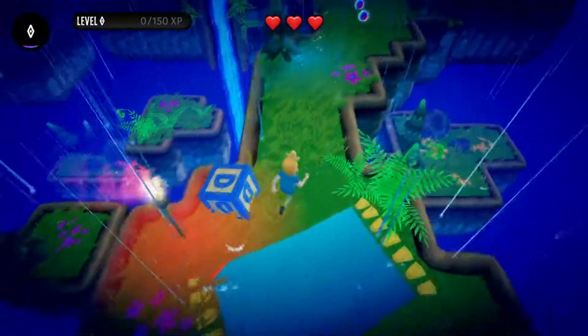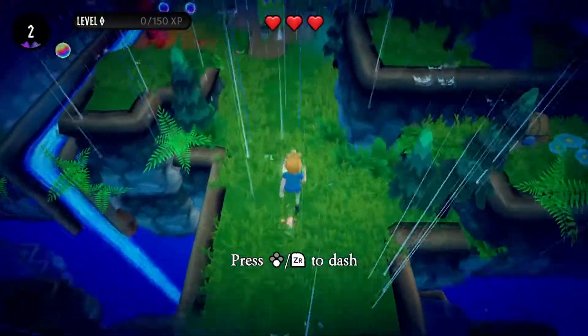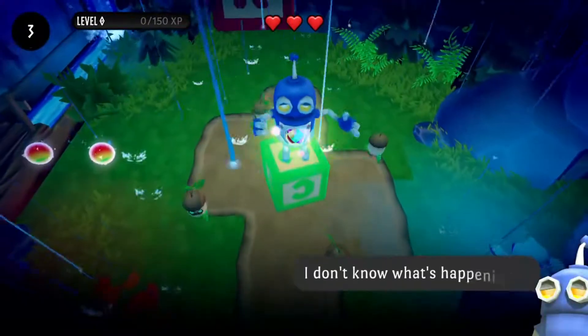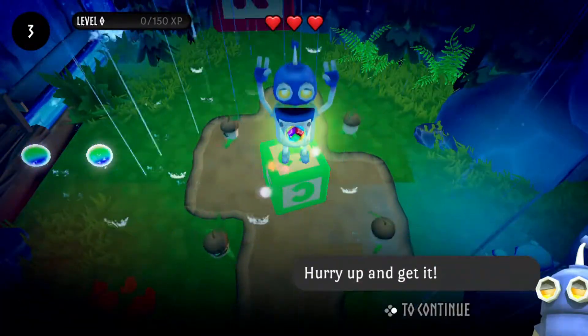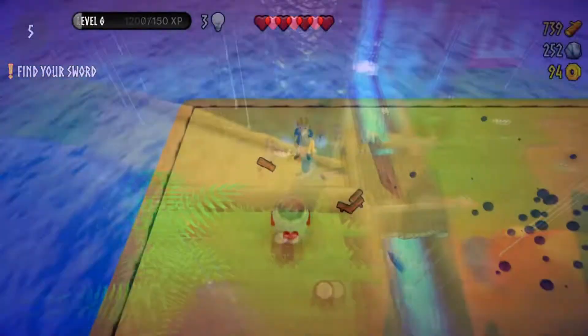Your adventure begins in earnest on the Robot Raft — your headquarters that can be customised over the course of the game — where you can unlock new weapons, upgrade them, and access the world map. The levels start off small with a few hidden areas, before growing considerably larger with even more secrets to find. The game plays, as most isometric action games do, like a Diablo light, just without the loot drops.